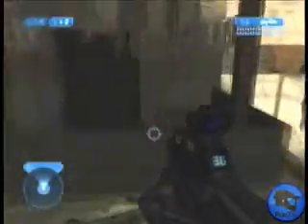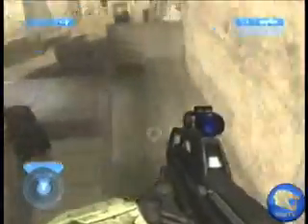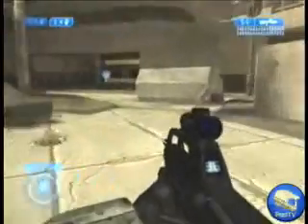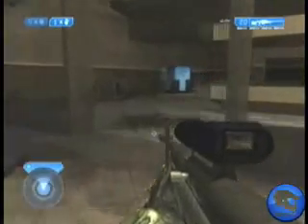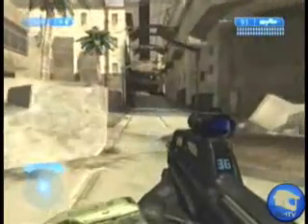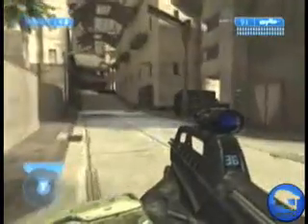As soon as the skull spawns, everyone usually just runs in and picks it up straight away, but that's a very newbie move because you won't actually be able to get the skull once you've died. What you have to do is go and get another checkpoint, so when you die you'll spawn at that checkpoint and then be able to go back and pick up the skull. But if you don't get a checkpoint after you've found the skull, once you've picked it up, it won't be there anymore.